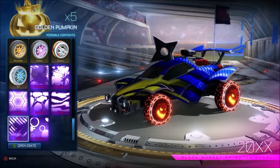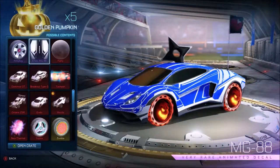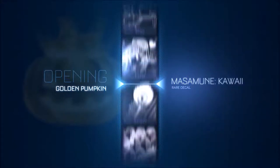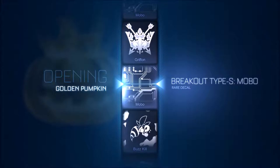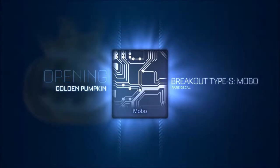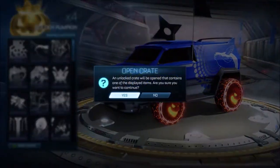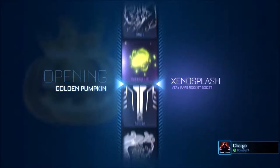The coolest items are obviously the black markets. No gold explosions but I'm okay with that. I'm going to open these — I want to see what I get. It's been a while since I've opened a crate or anything, and the event's still going on so I thought why not. First thing we got was a Breakout Type S Mobo — I actually don't know if I have it or not. I'm going to open these because I don't open many things.